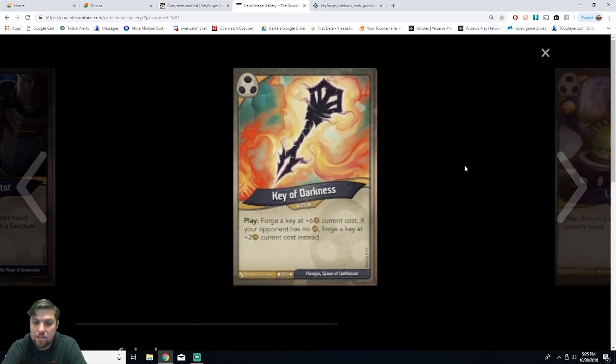Next we have Key of Darkness, an action card. On play, forge a key at plus-six amber current cost. If your opponent has no amber, forge a key at plus-two amber current cost instead. It's a rare. So you're forging a key at around 12 amber normally, or eight amber if they have none. This is good because you can play it on your turn and win without them getting a chance to stop you, but you do need a lot of amber. Shadows can steal a lot of amber so this seems really good — though it could be a dead card if you can't build up.